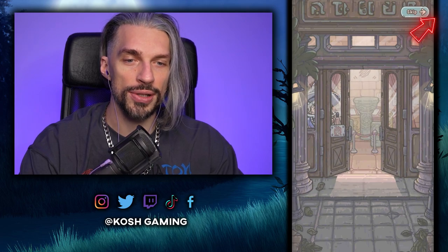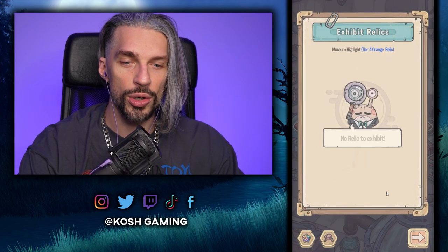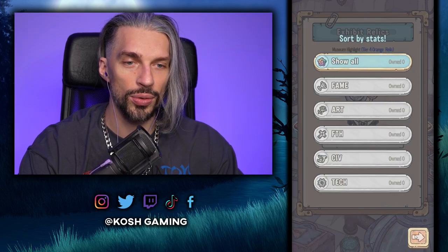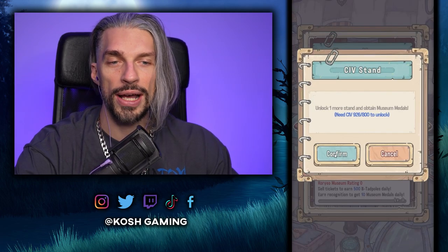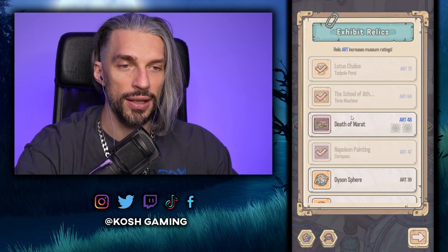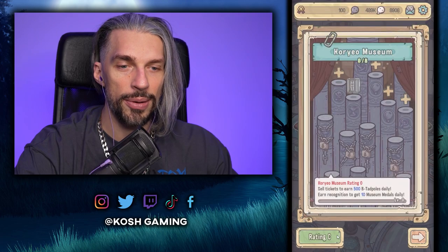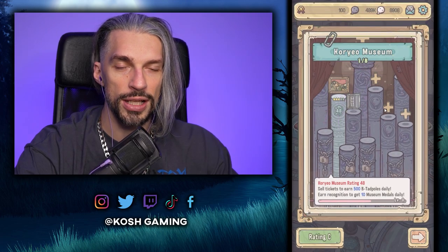Each place in the museum requires specific relics to exhibit. We have to obtain the right relics to place in the right positions. To unlock additional positions we need specific pack, sieve, or other stat milestones. We need any art item for this slot — if placed in the museum it's the right place. Let's exhibit it — that gives us the bonuses.